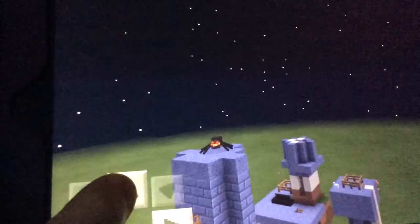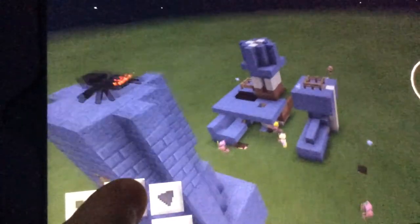So you can see here, if I can just show you around — watch, if you put any mob in here and then kill it, you can come over here and your stuff should fall down. Let's try it again, it didn't work very well. Put any mob in there.